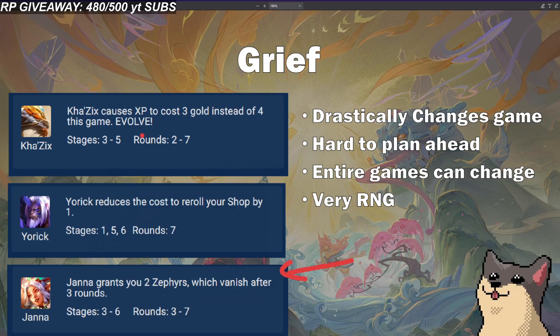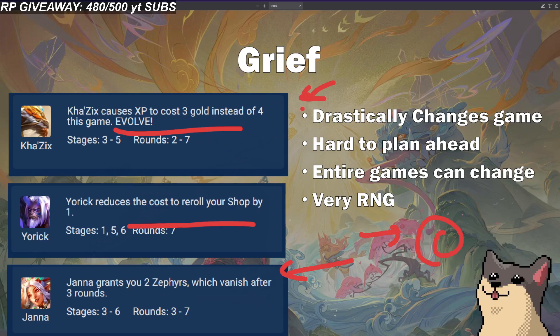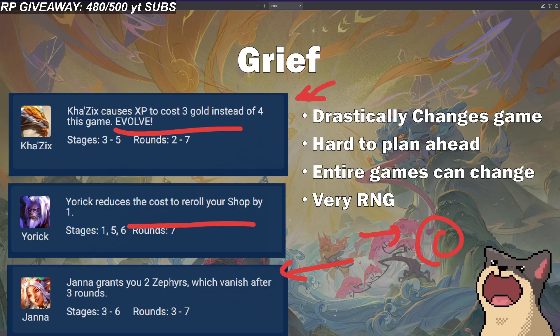The main thing about these grief encounters is you can't really play around them. The best you can do is if you see an encounter coming up, wait just in case — but that's only viable if you're high rolling and have like 100 HP. If you can play around them, you're probably already in a spot where they'll benefit you. If you can't play around them, everyone else who can will get ahead of you.